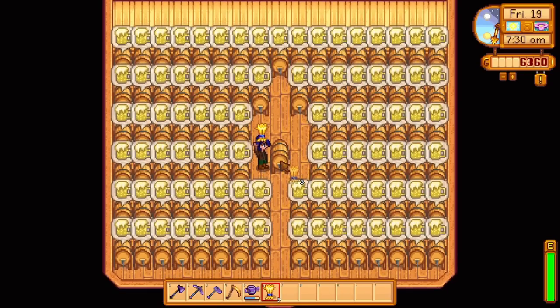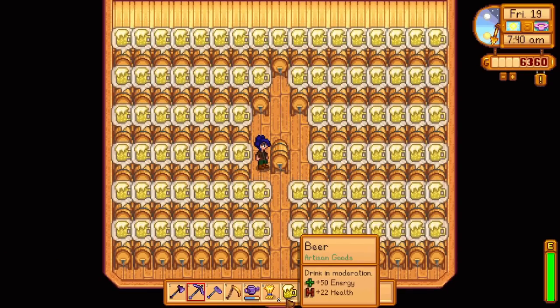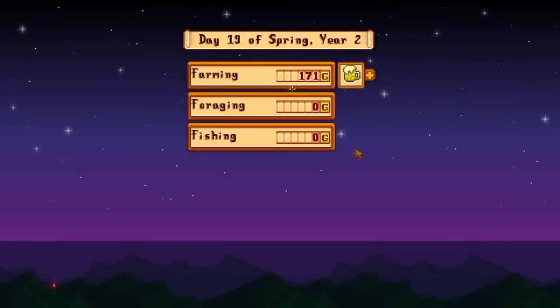With 1 wheat, a keg will create a beer in 1 whole in-game day. Wheat is grown in summer and fall in 4 days, and a beer can be sold for 200 gold each.